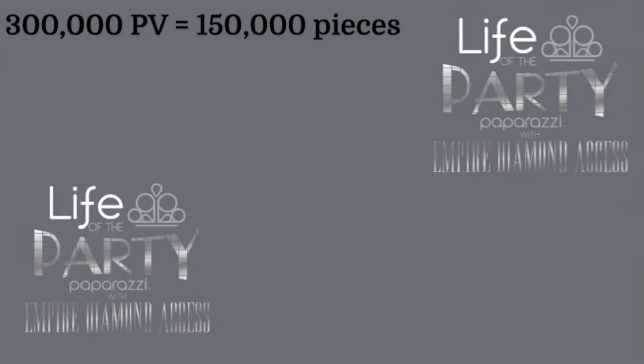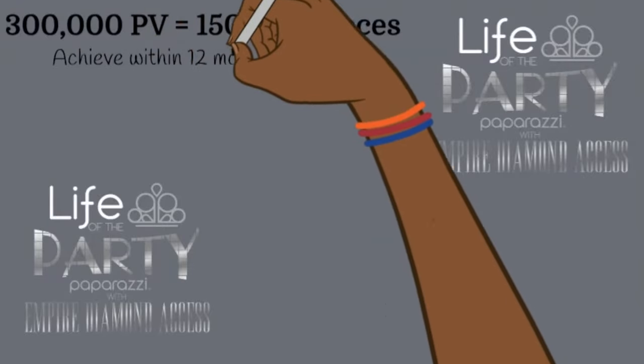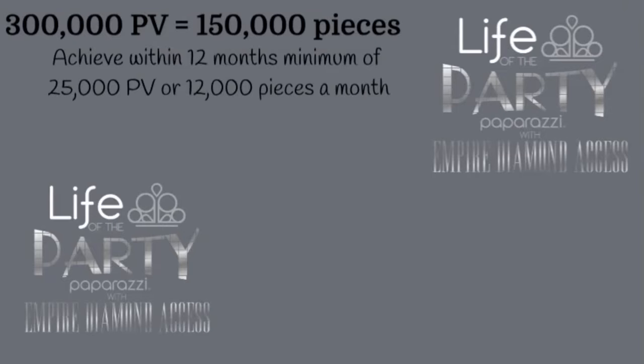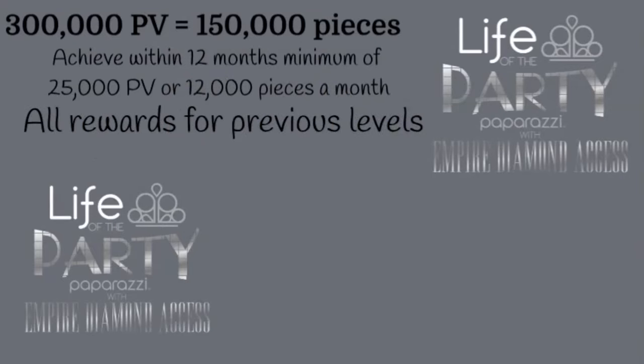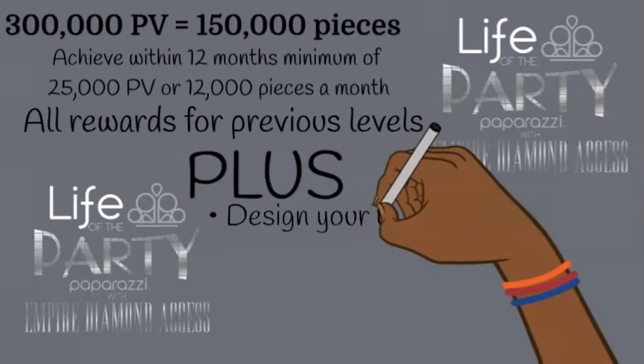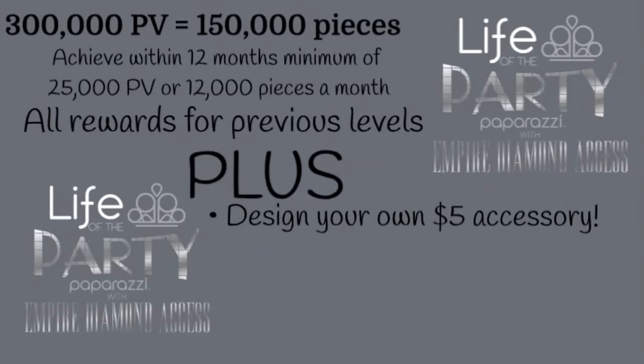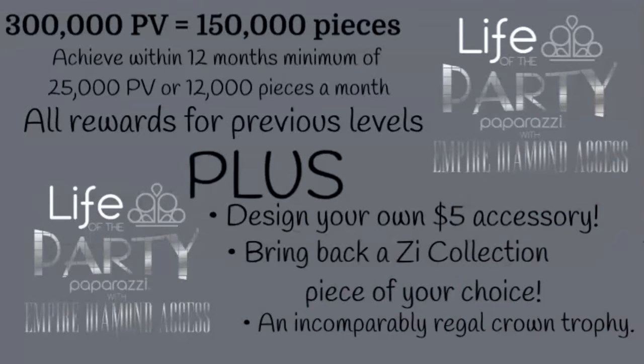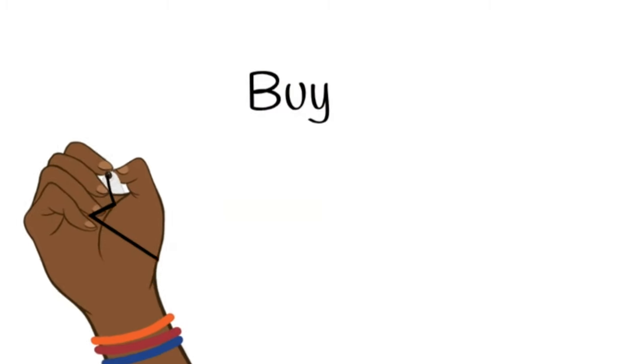Last but certainly not least, Life of the Party Empire Diamond requires 300,000 PV — a minimum of 25,000 PV a month, basically Platinum-level volume every month within the 12-month fiscal year. At this level you get all rewards from the previous levels, plus you get to design your own $5 accessory, bring back a Z Collection piece of your choice, and receive an incomparably regal crown trophy.